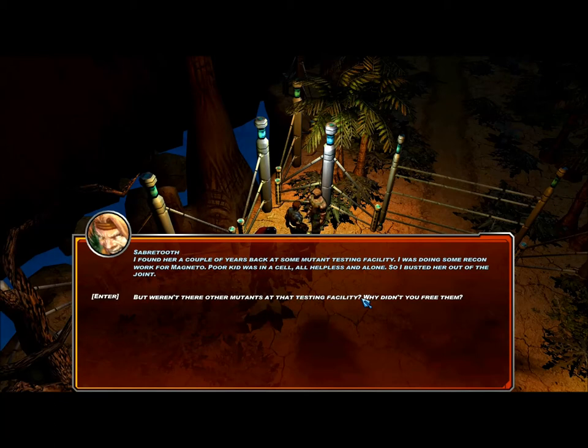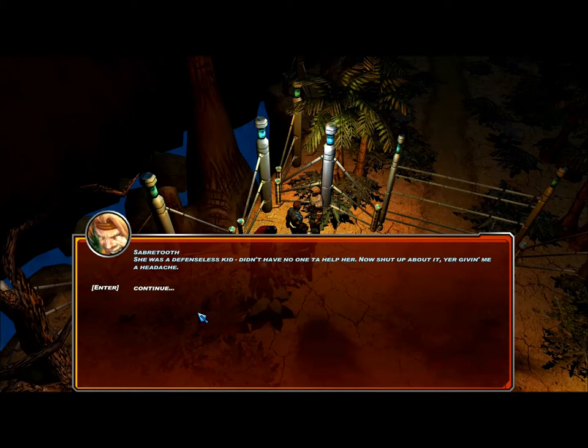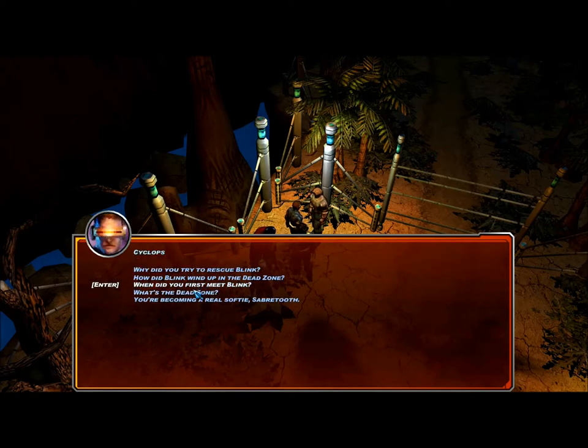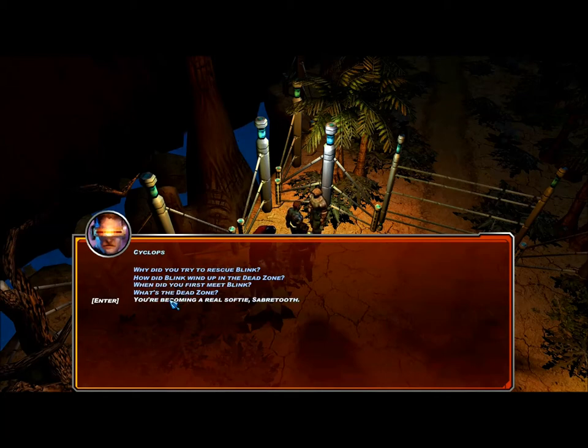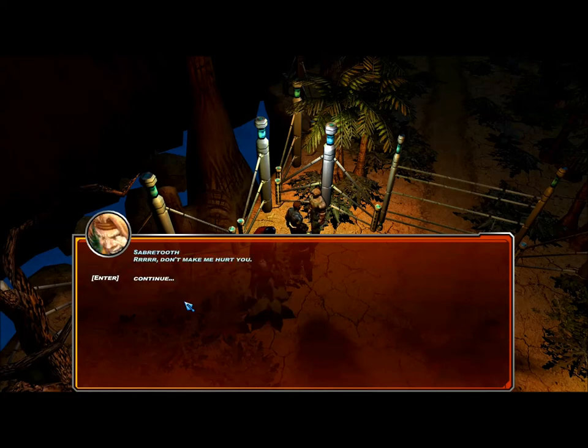But weren't there other mutants at the testing facility? Why didn't you free them? She was a defenseless kid — didn't have no one to help her. Now shut up about it! What's the dead zone? It's where the air fleets of Magneto and Apocalypse had their last big battle — the ground's covered with crashed ships. Even though Magneto's aircraft weren't that high-tech, his pilots put up a hell of a fight. So Apocalypse fired off an EMP bomb — that's Electromagnetic Pulse — that fried ships on both sides. You're becoming a real softie, Sabertooth. Don't make me hurt you!